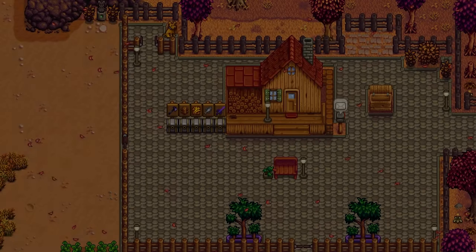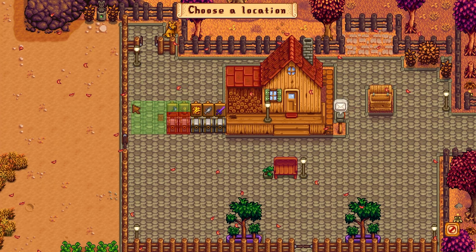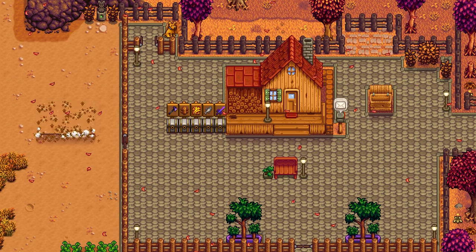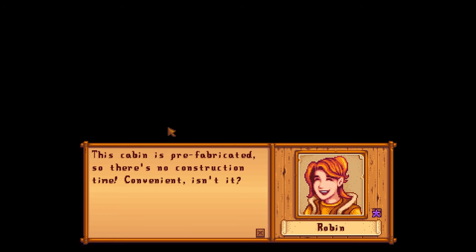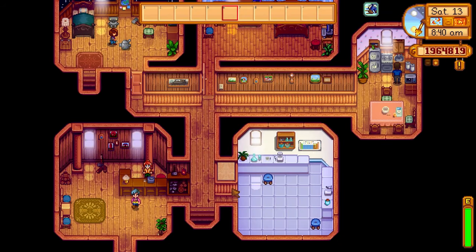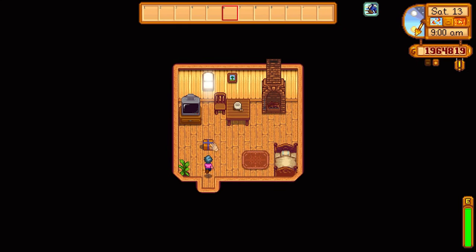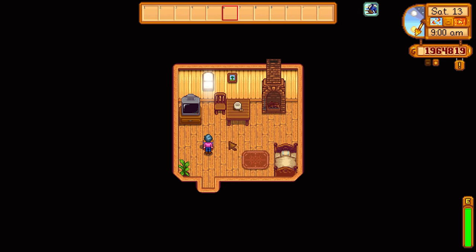The next tip is to build cabins. Generally speaking, people only make cabins for cooperative play, but if you don't want to play cooperatively you can still make cabins and use them as sheds. I just built a cabin and the great thing is Robin will build it immediately. They're also dirt cheap — only 100 gold and 10 stone — and it's the exact same size as your starter house.